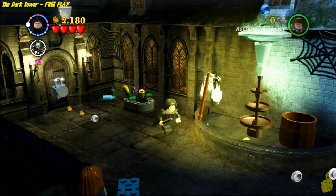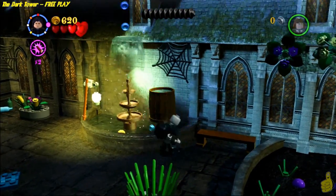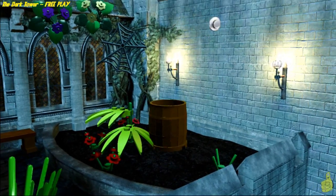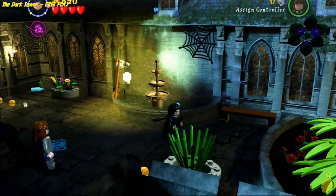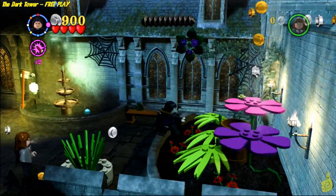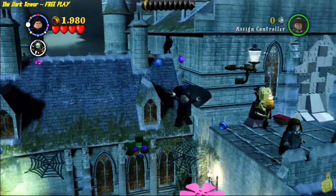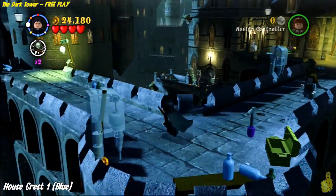Go ahead and defrost this lamp here. Take note that there are a couple of these lamps we need to take out, but we'll get back to those in a second. You do need to defrost the one at the little pond so it'll start spewing water everywhere. Then we can fill the bucket and pour the water over on the little garden and actually grow some flowers. Go ahead and zap them to make them spin and they will give us access to the upper level. There's one more Dementor up there to take out, and on your way back down grab those purple and blue studs.